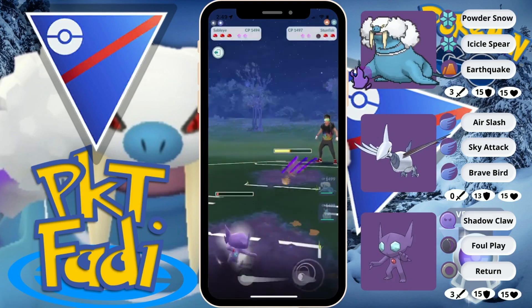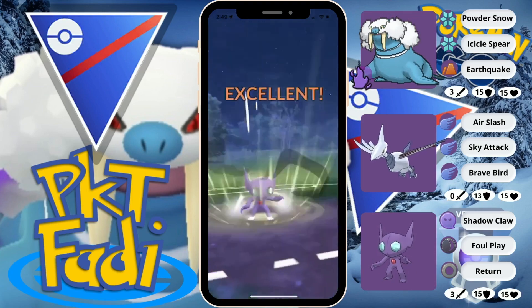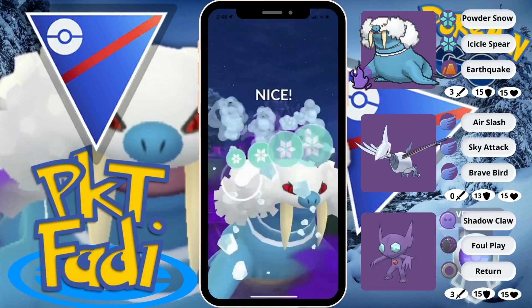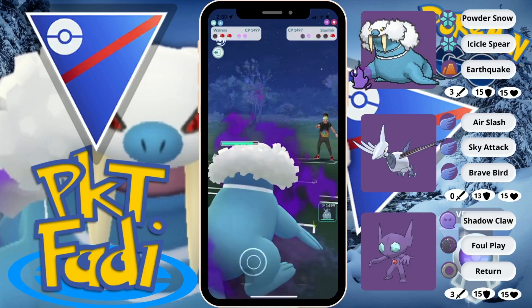We're in a pretty good position. Sableye doesn't have the worst Stuntfisk matchup, thankfully. So we're gonna just be able to go for back-to-back Foul Plays and pretty much secure the game right now. One more Foul Play here — probably will be shielded. If not, my opponent's gonna be taking a big risk. Yeah, they're gonna be shielding it down. We're gonna come back in with Walrein. Shadow Walrein, or just Walrein in general, is just so powerful.